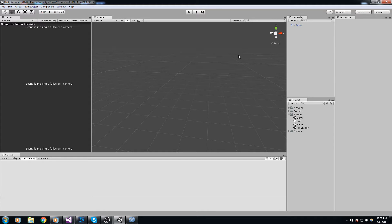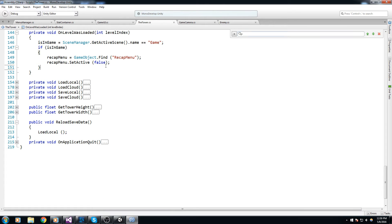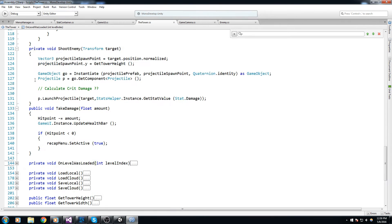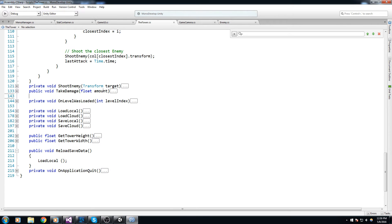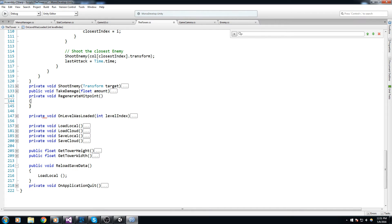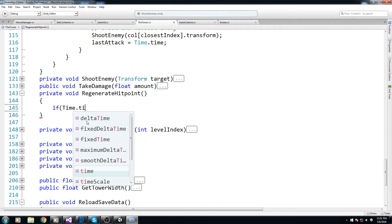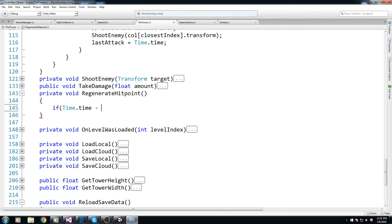With that done, we're going to start coding the regeneration hit point function. It's going to be fairly simple. We go inside the tower script, just below the shoot function, and make a private void RegenerateHitPoint. We open the curly brace and start coding: if time.time minus lastRegen is bigger than, say, 0.5 seconds.